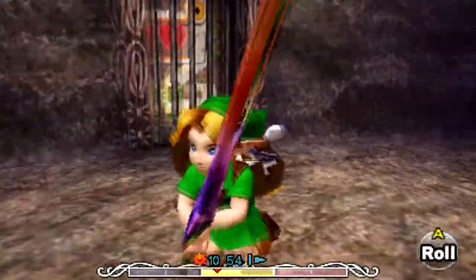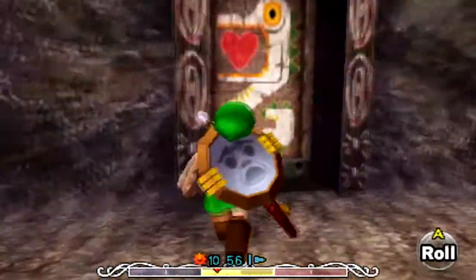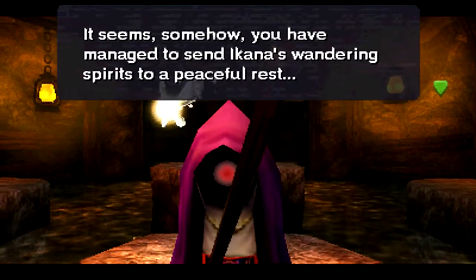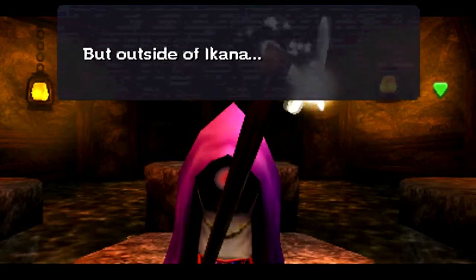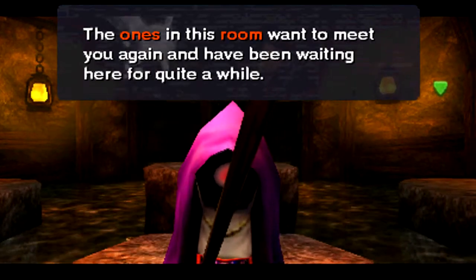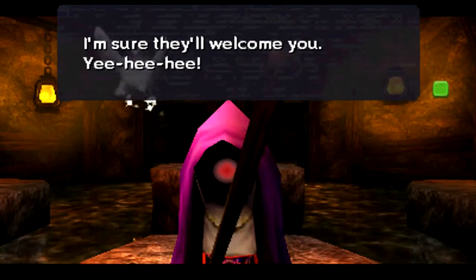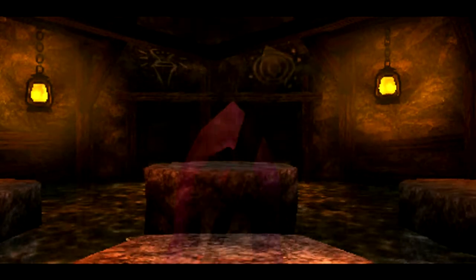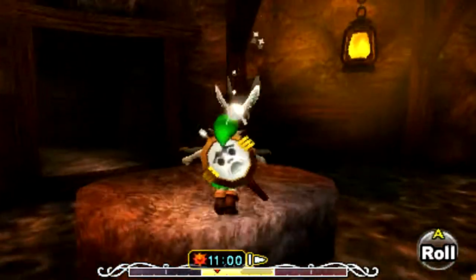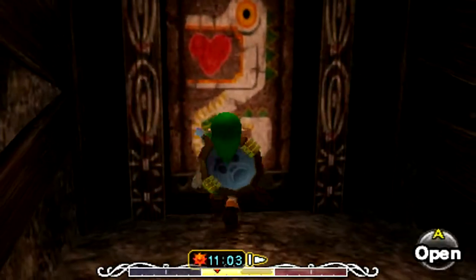If you head over here behind this giant waterfall, this is where you need light arrows. Let's see what we got going on. An NPC says: 'It seems somehow you have managed to send Ikana's wandering spirits to a peaceful rest, but outside of Ikana there are still swarms of wandering spirits with lingering regrets. The ones in this room want to meet you again and have been waiting here for quite a while. Go see them if you like — I'm sure they'll welcome you.' I wonder how he knows that I've seen things before when this is the first time I've ever seen him — doesn't really make a whole lot of sense, but let's go.